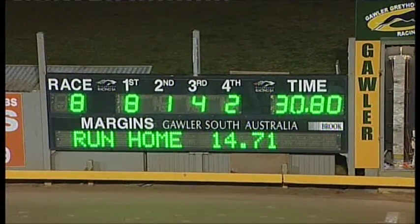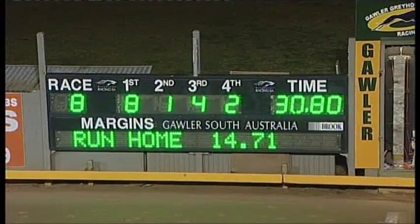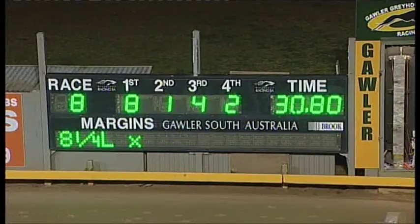30 and 80. And your numbers are 8-1-4-2. 8-1-4-2. Never in doubt once he got a cross. Eight and a quarter lengths, the winning margin by a half.